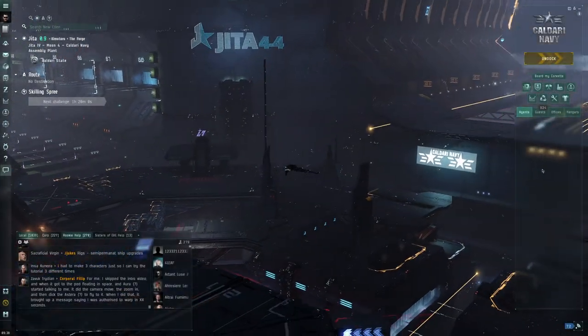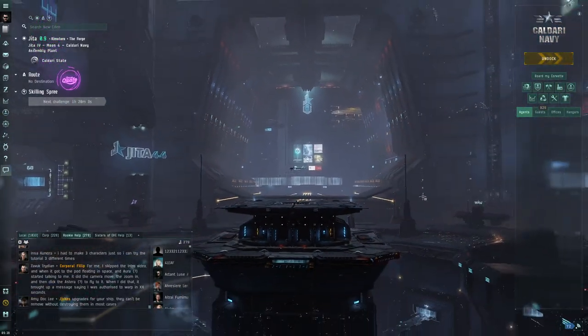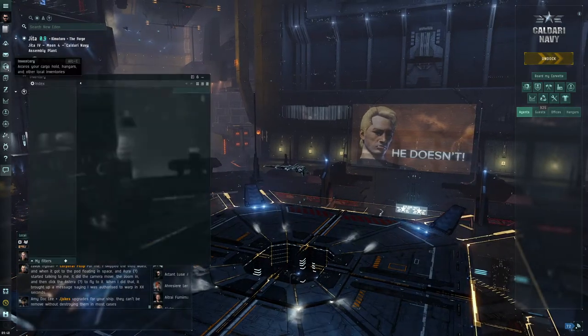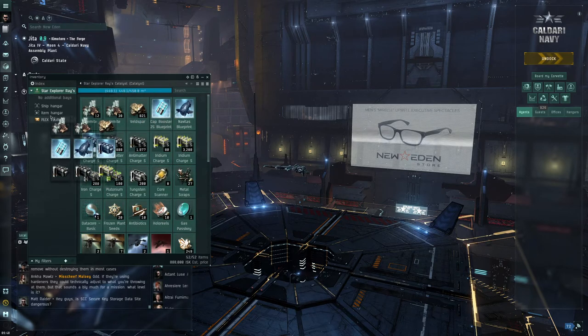This is the Caldari made Jita trading hub - look how sick it looks! This is the main trading hub where everyone trades everything.